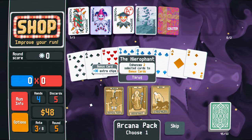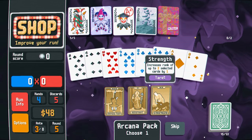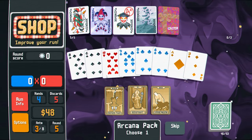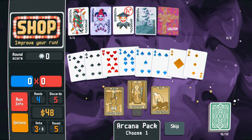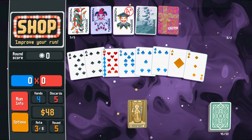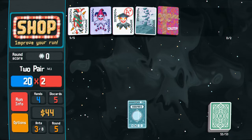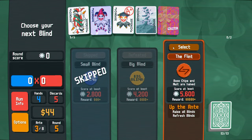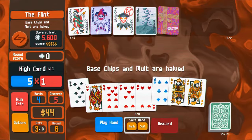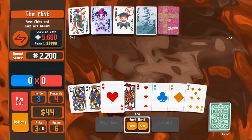Enhances two selected cards to bonus cards. Increases the rank of two cards — if I had two tens, I'd turn them into face cards. In this case, I'll just turn these into bonus cards. Celestial pack — we'll do two pair. Base chips and multi halves. Flush time, baby. Let's go. Still extremely powerful.